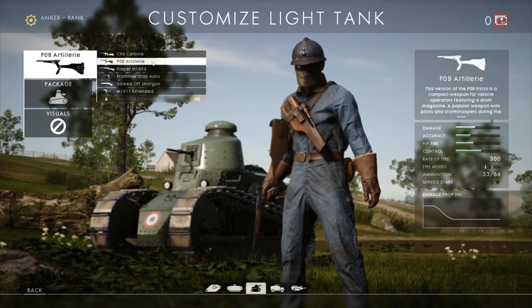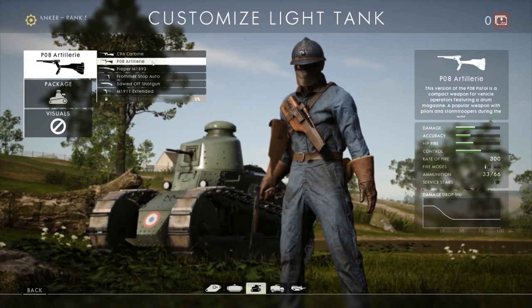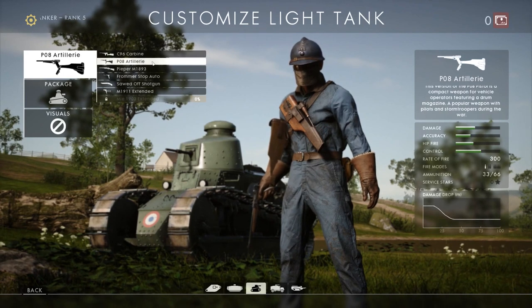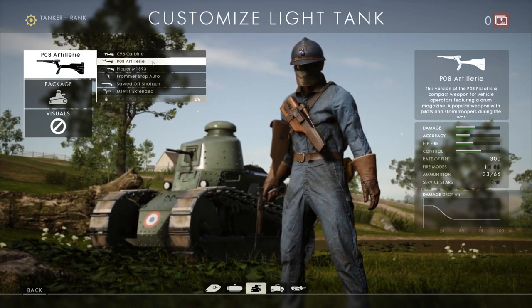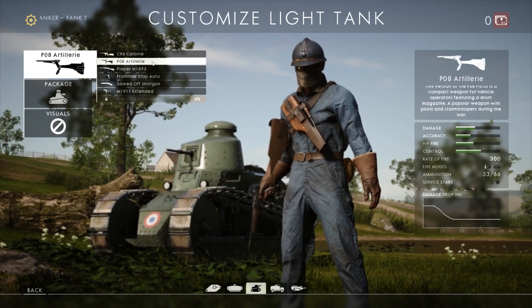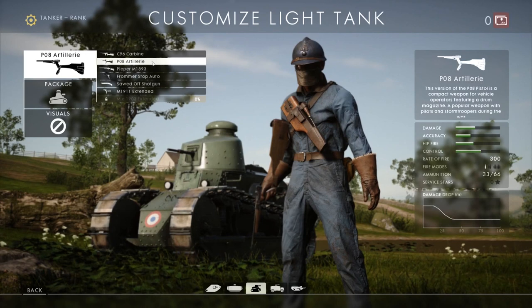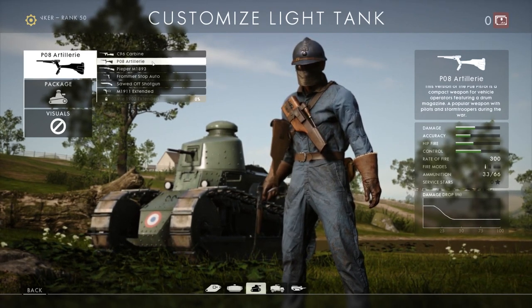Next up, the P08. This has pretty good accuracy when aiming down the sights standing still, and good velocity of 370 metres per second - good for a pistol. The damage is 30 maximum and 15 minimum with a 300 round per minute rate of fire. But it's got a great magazine - 33 bullets - so you can just keep firing and firing.